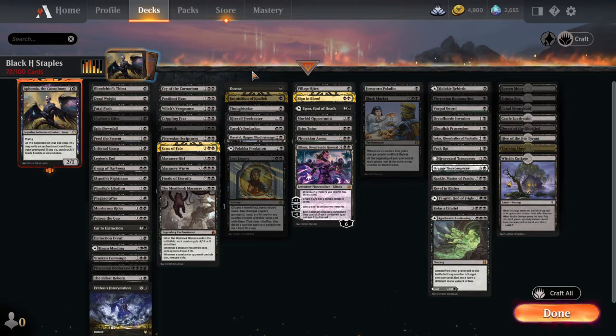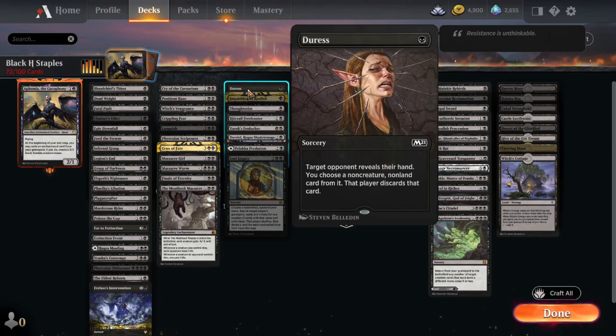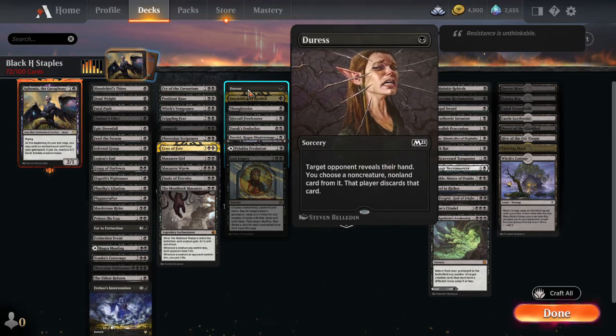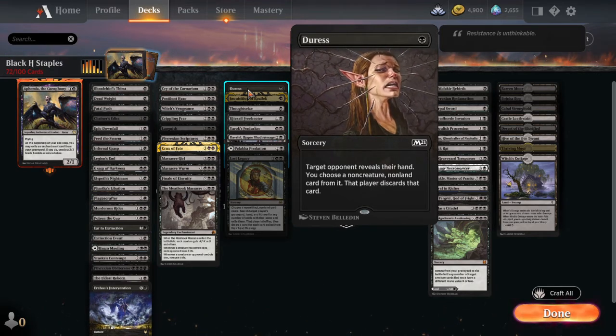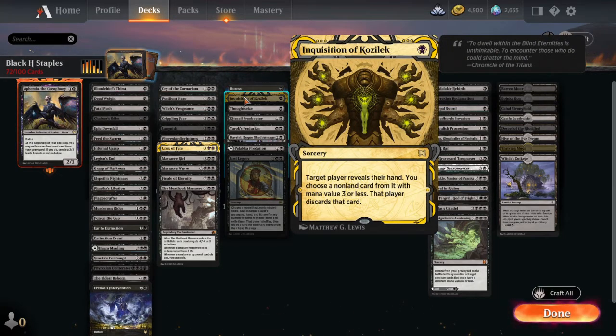Let's start with hand disruption. That's cards like Duress — they reveal their hand, you choose a non-creature, non-land card, and they discard it. You get to pick something nice. With hand disruption, you take out stuff that might be immediate threats, something you might not want to deal with at all. Get to it before your removal has to, or get to something your removal can't — like an artifact, which is pretty much the only thing black can't remove.